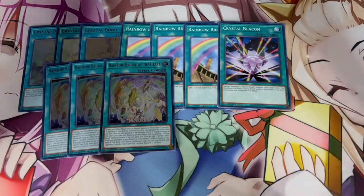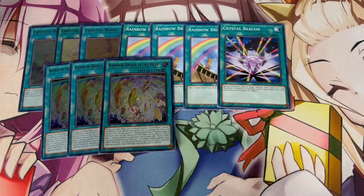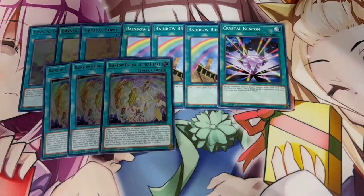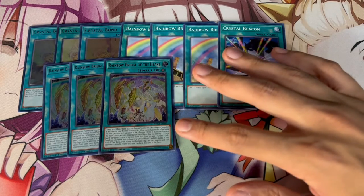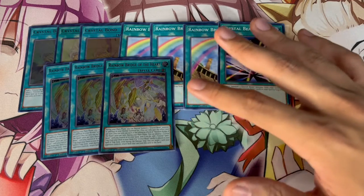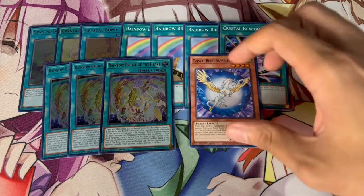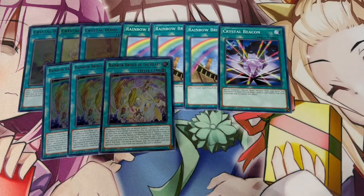One of the best cards printed in this structure deck is Rainbow Bridge of the Heart — we're playing three. The first line of text alone says during your main phase, you can normal summon a Crystal Beast monster in addition to your normal summon or set. That's why it's really good to play Crystal Master — you can summon Crystal Master, activate Rainbow Bridge of the Heart, and then normal summon your Sapphire Pegasus afterwards. On top of that, once per turn during your main phase, you can destroy a Crystal Beast card you control or in your hand, and if you do, add a Crystal Spell or Trap from your deck to your hand. If you destroy a Crystal Beast on your field, it just crystallizes itself into the spell and trap card zone and you get a free search. This deck is incredibly consistent.